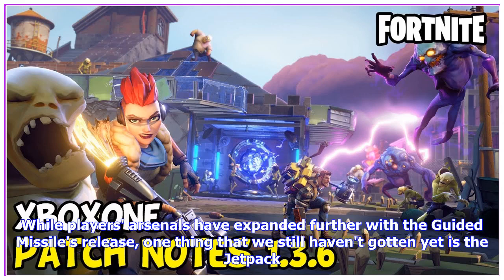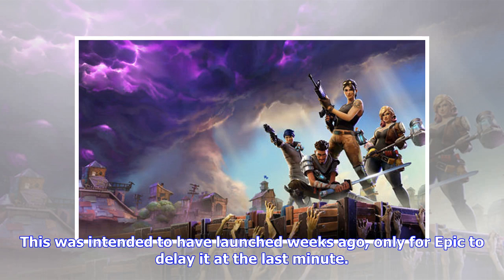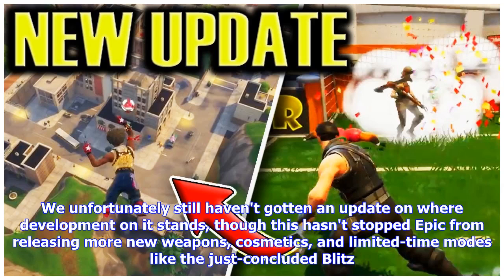While players' arsenals have expanded further with the Guided Missile's release, one thing we still haven't gotten yet is the jetpack. This was intended to have launched weeks ago, only for Epic to delay it at the last minute. We unfortunately still haven't gotten an update on where development stands, though this hasn't stopped Epic from releasing more new weapons, cosmetics, and limited-time modes like the just-concluded Blitz.